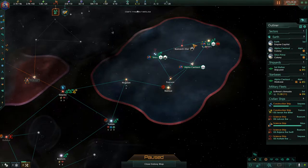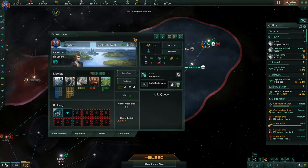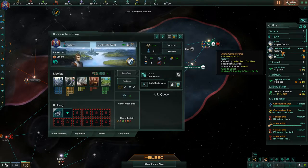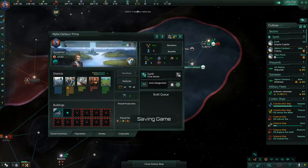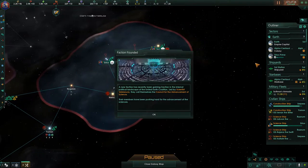Our second colony has been founded. This one is very good for industry, so I'm going to get that started. We'll need a lot of consumer goods going forward, so I'm going to make sure we have those going.